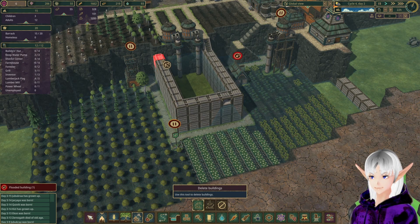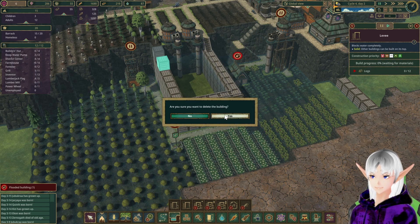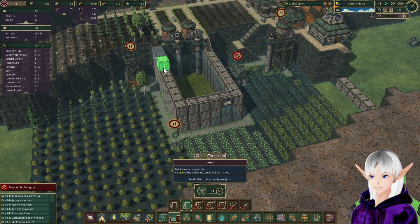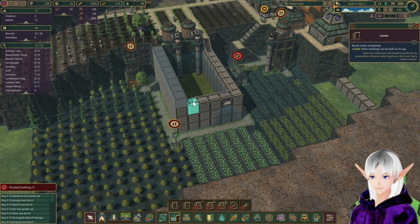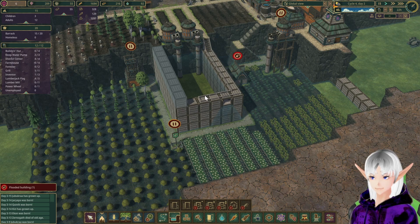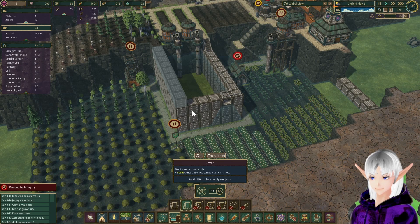Let's go ahead and delete this path. We want levees. I'm just going to put them down in order. Usually they will build in that order — sometimes the beavers go off plan, but that's okay. We'll get this built. Keep at it. You've got a couple of trees coming in here.